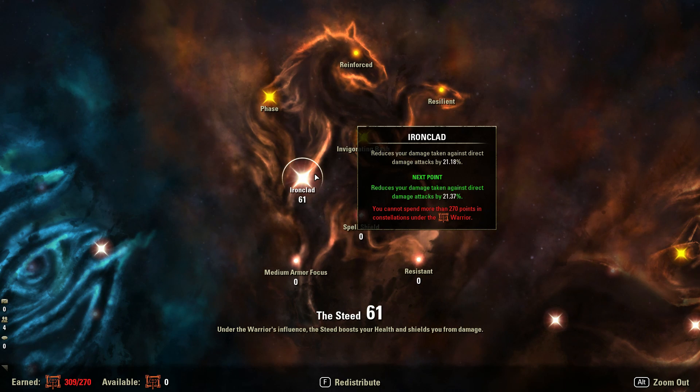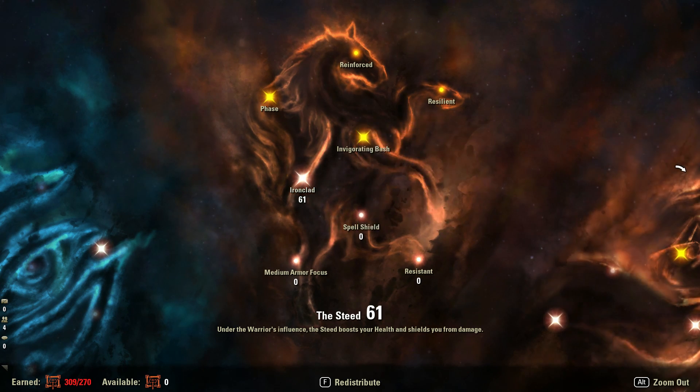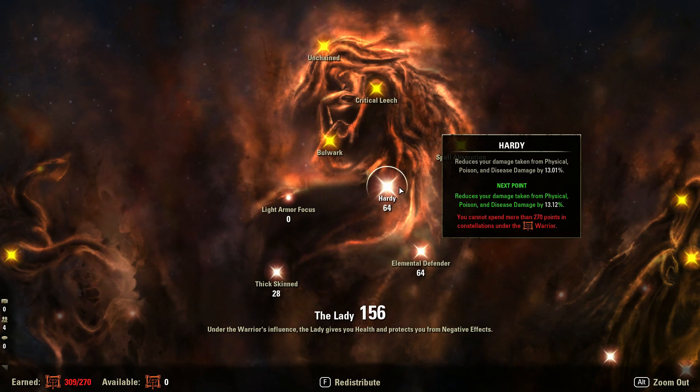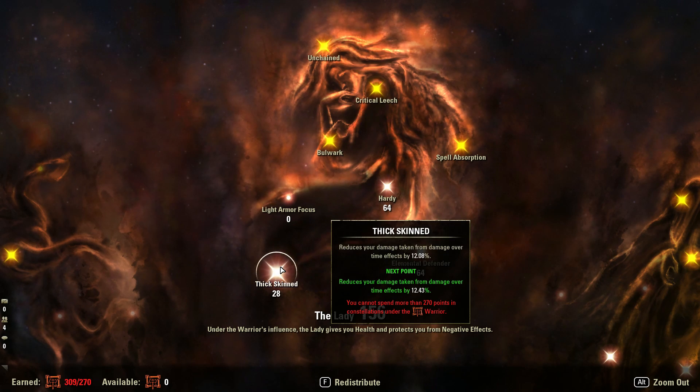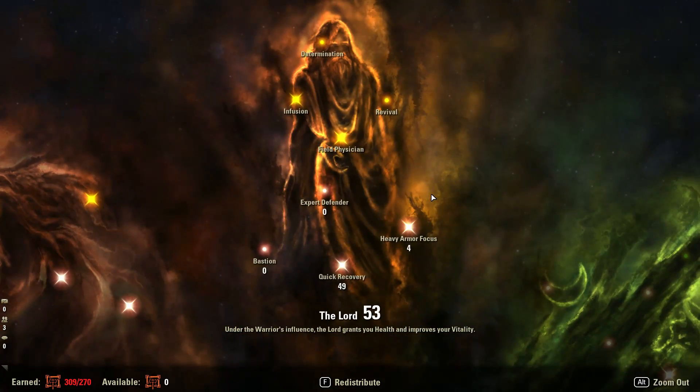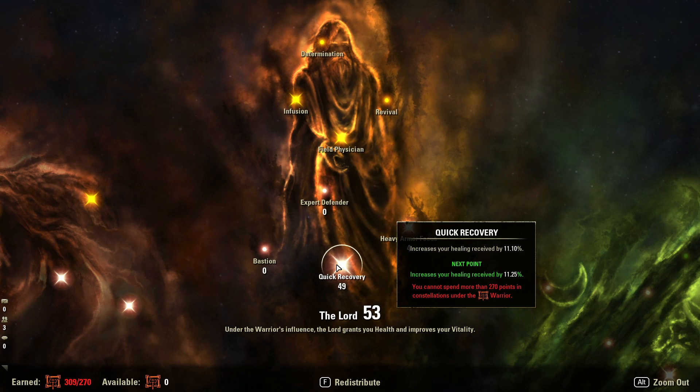Going into the defensive skill line, 61 points into Ironclad just to reduce the damage we take against Direct Damage, which is very useful for tanks — you want to ensure it's about this level at all times. Moving into another defensive line, 64 points into Hardy and Elemental Defender, once again reducing incoming damage, and 28 points into Thick Skinned to reduce damage over time effects. You can change these ratios up a bit depending on how many damage over time effects you're facing in a fight. With the final defensive line, I have 49 points into Quick Recovery just to really boost up that Clanfear heal — honestly in my opinion one of the best self-heals in the game.